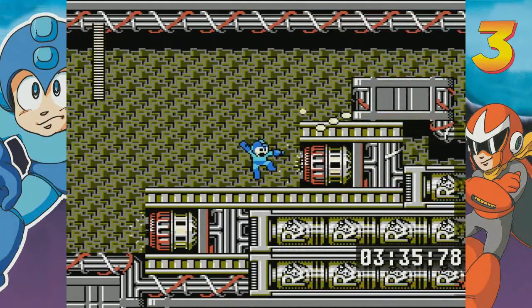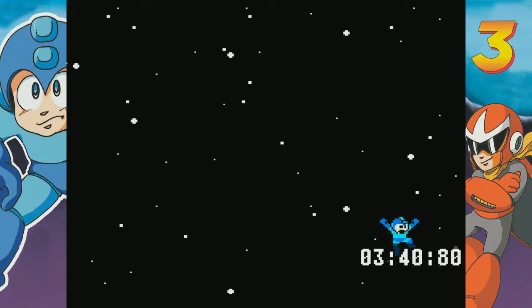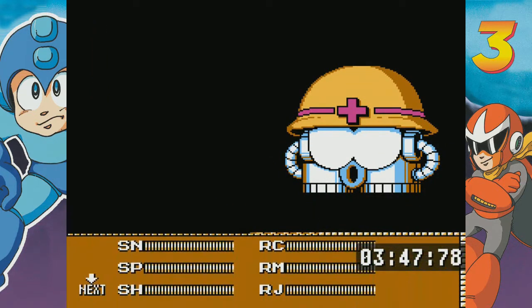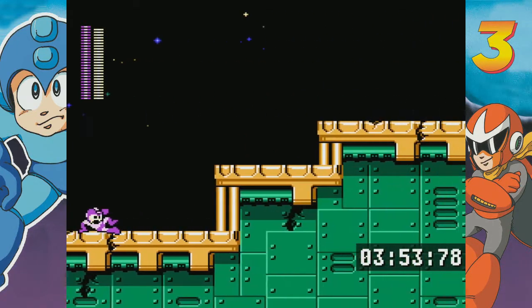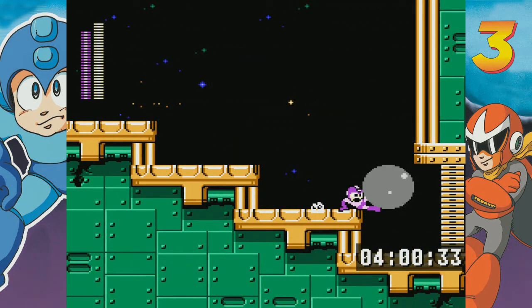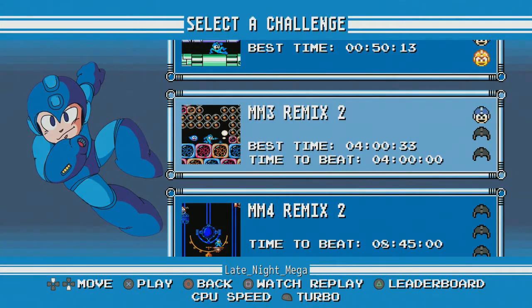Let me demonstrate how you can do this without dying — or taking a hit. I only died because I had such low health. There's a spot for the turbo shot, but if you don't manage to do that, something like Shadow Blade will work well — if it fired diagonally like I wanted it to. Four minutes and 33 seconds. I needed to beat four minutes to get the silver.